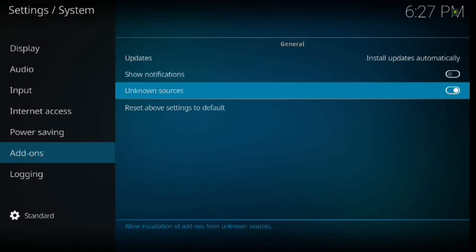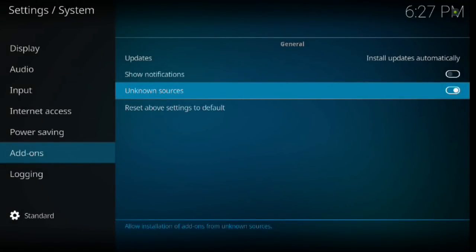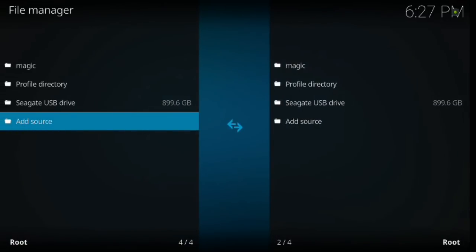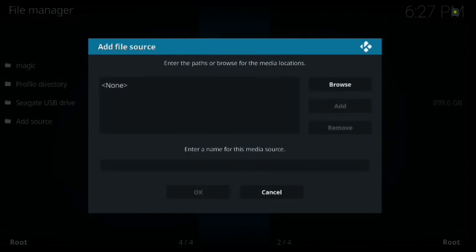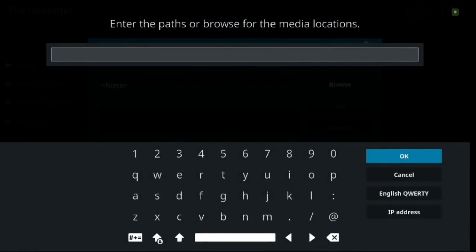Mine is already turned on, but if it wasn't you would turn it on and click Yes for the warning — that will allow you to download add-ons from unknown sources. Then backspace, go to File Manager, go ahead and add a source, scroll down, click Enter, and you're going to type this URL out just like it is.